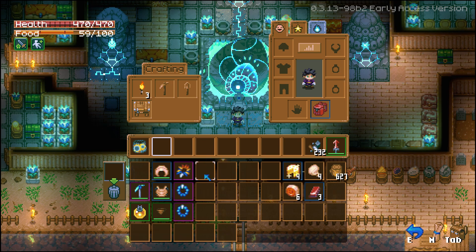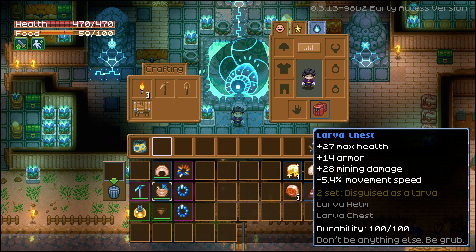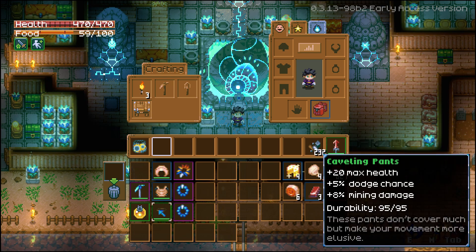For the base version of this build, you're going to want the Lava Helm, because it will give you plus 26 mining damage. You're going to want the Lava Chest, which will give you an additional 28. You're going to want the Caveling Pants, because it will give you 8% mining damage.